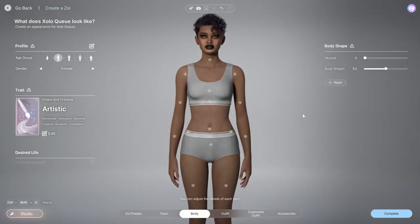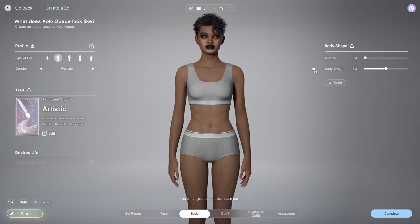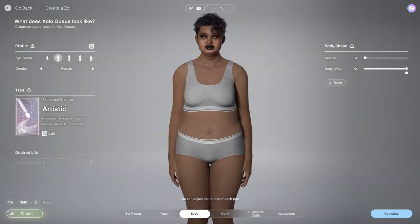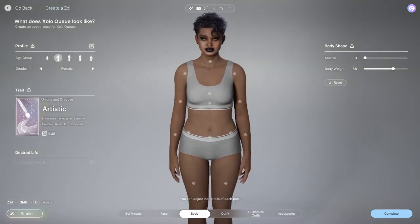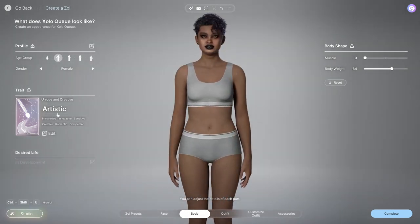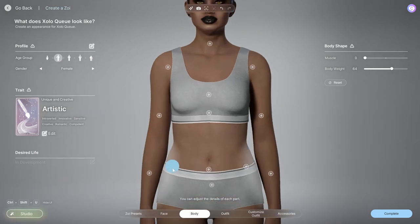Let's go to body — we get muscles, hell yeah! But I'm not built, I'm pretty squishy. Body weight shows a big difference — you can go super thin or super thick. Realistically, I'm probably around 63 to 65 on this scale, so let's go with 64. Now there's a symmetry mode where I can change waist proportions and other details — that's interesting.